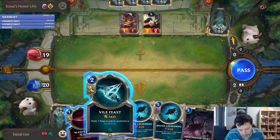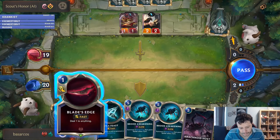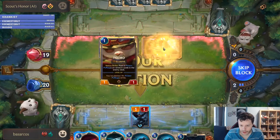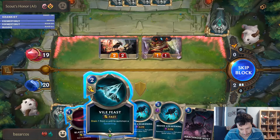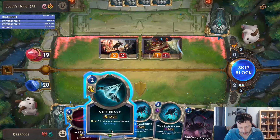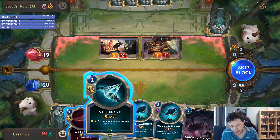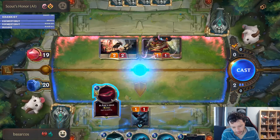And there is an even faster version that doesn't allow your opponent to respond at all. So I will deal one damage and summon a spider. The reason I'm not using the drain spell is that it says 'Drain' — it will deal damage and heal me, but since my HP is full, the heal will go to waste. So I don't want to waste the heal.